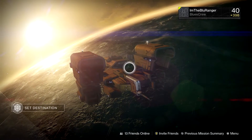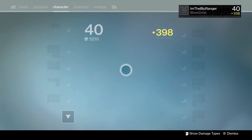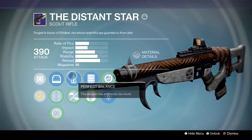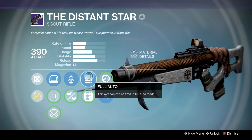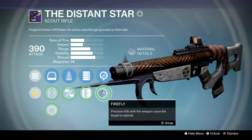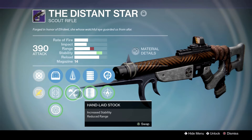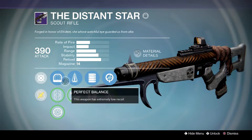Yo gang, what's going on? I'm the Blue Ranger and welcome back to Destiny. Now what we're going to get into is another Iron Banner weapon, the Distant Star. This scout rifle is a whole bunch of fun. I got it with Perfect Balance and Full Auto, and we're going to run it with Life Support, but I also have the options of Firefly, Extended Mag, and Hand Laid Stock. There's a lot of awesome options on this build that I just got and I love it.